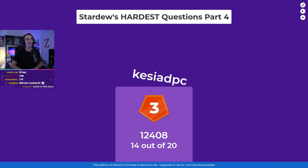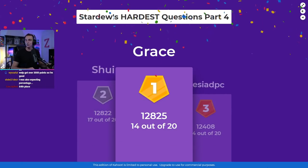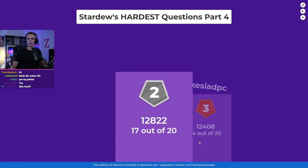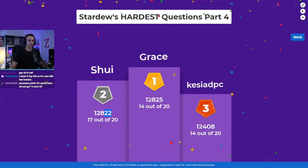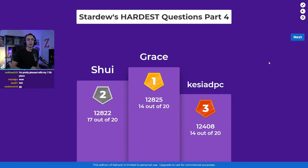In third place with 14 questions right is Kessia. In second place with 17 right was Shwee. And in first place, with only 14 right but answered so quickly, it's Grace — unbelievable! Fourth and fifth place were Blade and Haboo. I'd like to deeply apologize to Blade for the one I was wrong on. GG everybody — a special congratulations to Grace, Shwee, and Kessia. It was literally a three-point difference, and all of them got the last question wrong, so it could have been anyone. Thank you very much for playing Stardew Valley Kahoot number four!